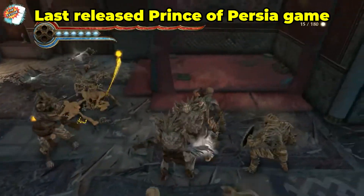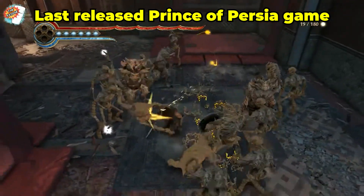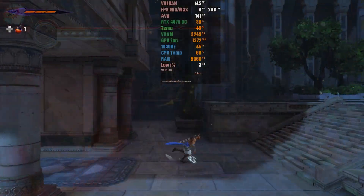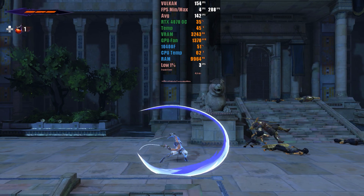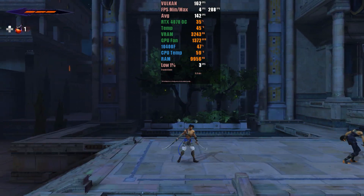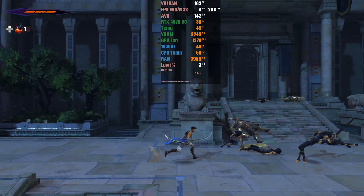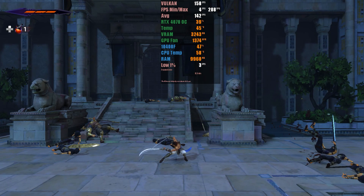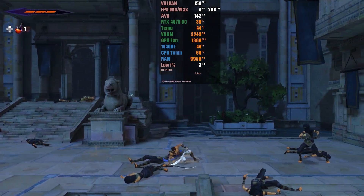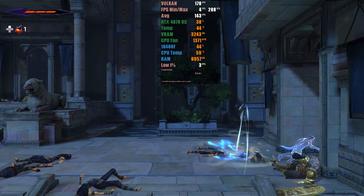Prince of Persia has transitioned from a 3D game franchise — considered the precursor to Assassin's Creed due to its character using various parkour techniques — to practically becoming a metroidvania with simplified combat and several parts of the map where you simply move forward. I know this is not the Prince of Persia that some, like me, would like to see, but it's what we have today. Currently, the game has a Metacritic score of 86. I also know that you're not here to hear my opinion on the game, so let's move on to the comparison.